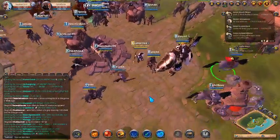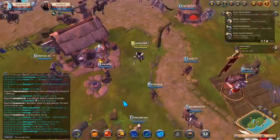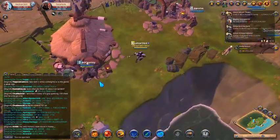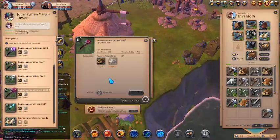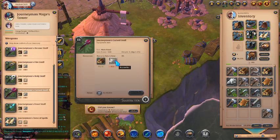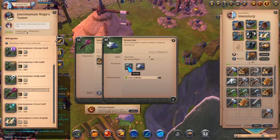We need to see how much tin ore and copper ore we need by going back to Journeyman's Mages Tower. Clicking on the Journeyman's Curse Staff recipe — we have enough chestnut planks, we needed 16 and we have 33. Now we need eight bronze bars — for eight bronze bars we would need some tin ore and copper ore.